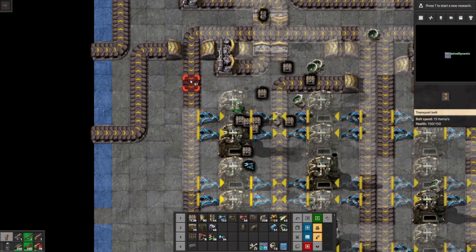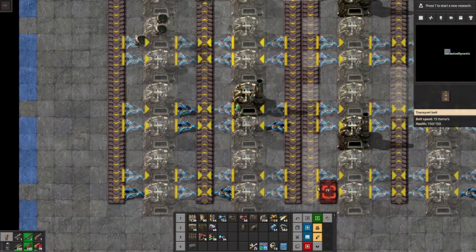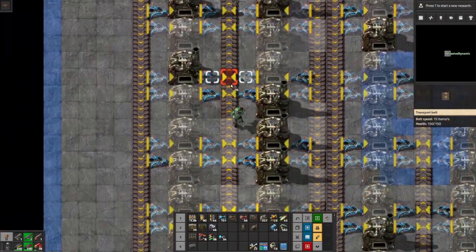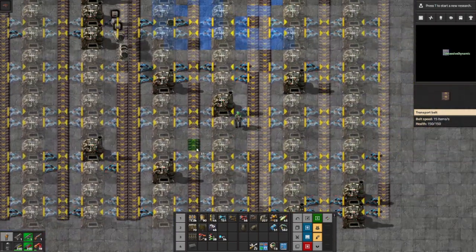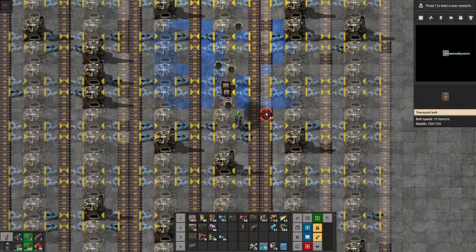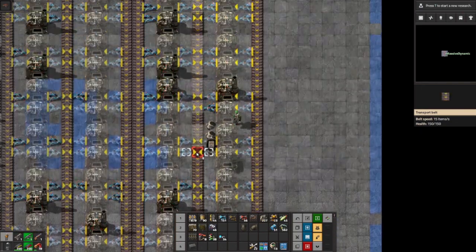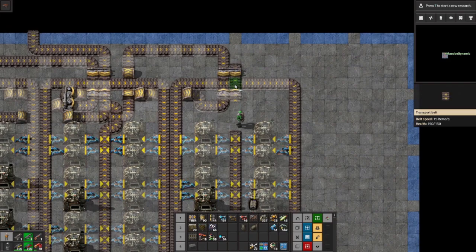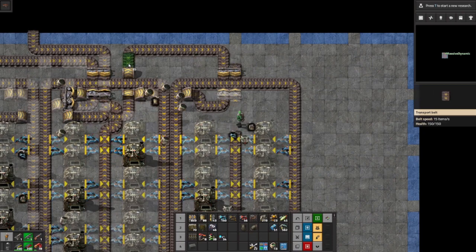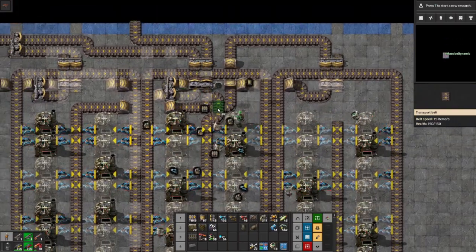I'm going to help the bots with placing all the belts. I'm standing on something blocking my path - let's get some belts in, we'll help these guys out, they're so slow in the early game. It kind of slows down the robots though because they can't get back to me to recharge, so it's kind of a catch-22 situation.